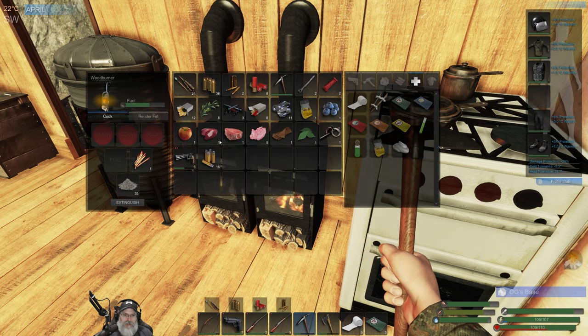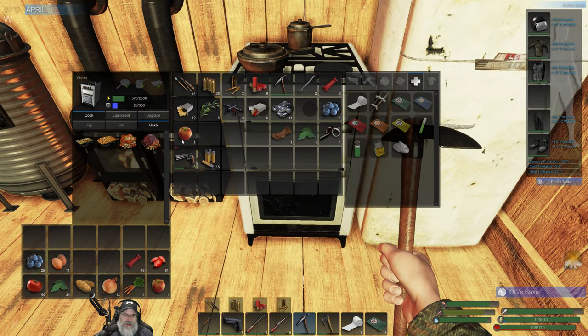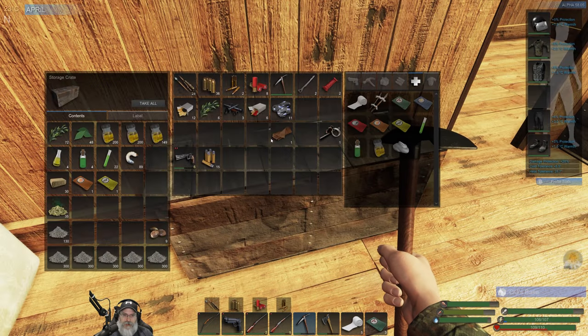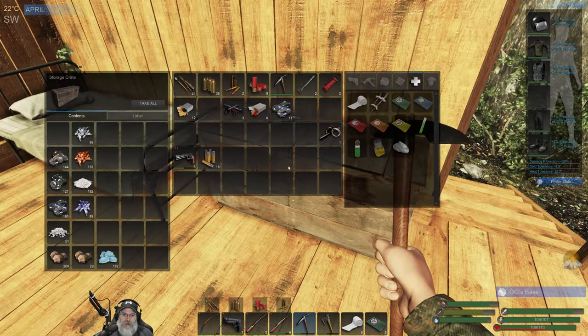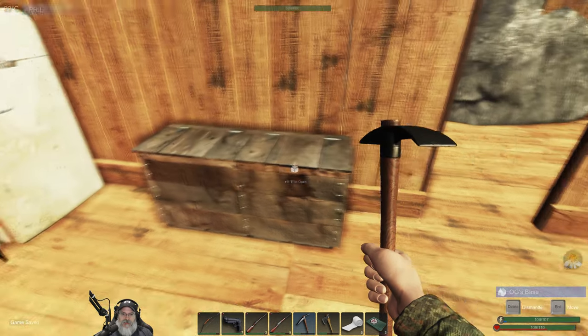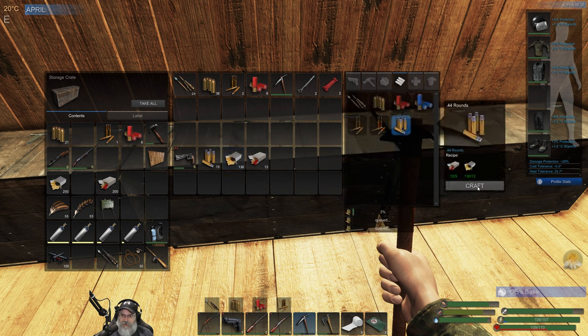Let's cook this up and put it in there. Another thing I discovered is that you can actually feed your animals seaweed. I usually end up with a whole lot of seaweed, so that's good to know — then I don't have to use my good crops on them. This is a survival game, you've got to do what you've got to do. We're going to make some more magnum rounds. With 28 fittings, that's going to give us 26 rounds in total.